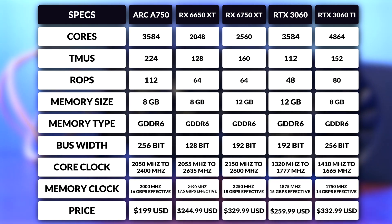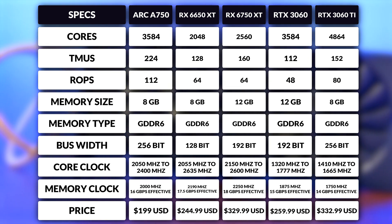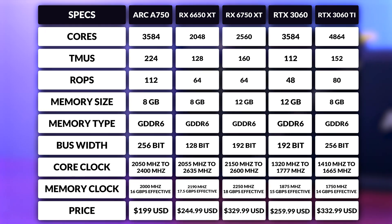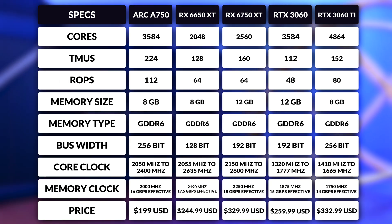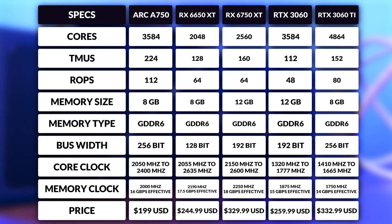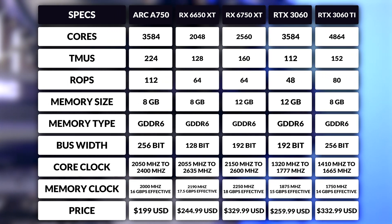The A750 immediately stands out. It rivals the 3060 in cores and has significantly higher TMU and ROP counts, even higher than the 3060 Ti and much higher than the 6650 and 6750 XT. While it does have slightly fewer cores, its identical memory bus puts it closer to a 3060 Ti. The 3060 does have more memory, which could give it an edge in more demanding titles that require more memory, something especially important nowadays. The A750 also has significantly higher clocks like the RX 6650 XT, in addition to its higher TMU and ROP counts, and higher memory speeds than the 3060, making it a fierce contender.